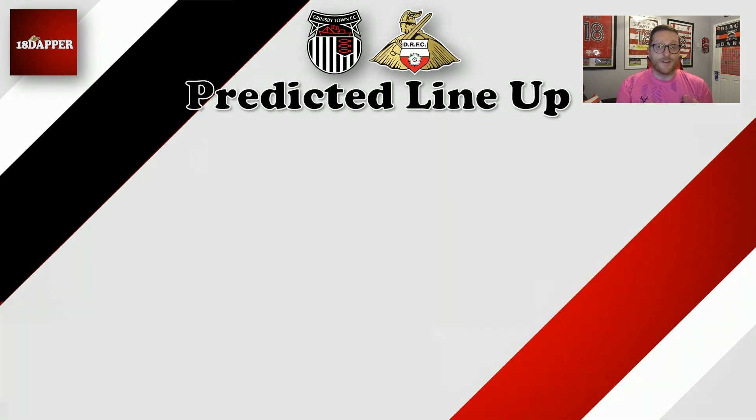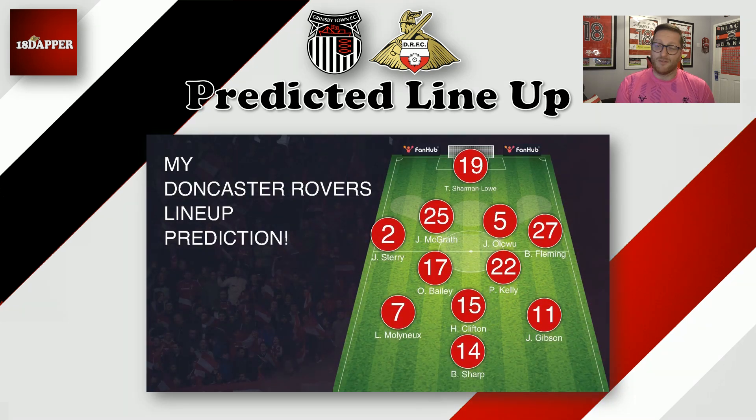On to the predicted team line-up, thanks to Fan Hub. If you've not downloaded the app yet, please go ahead and do so — plenty of features to get your teeth stuck into. I use it mainly for the predicted team line-up and this is what I've gone with for tomorrow. Sharman-Lowe in goal. I don't think we can change that back four after getting a clean sheet — Sterry at right back, McGrath and Oluwu as the centre-back pairing, and Fleming at left back. The midfield looked fantastic, really strong on Tuesday night, so I've gone with the same: Bailey, Kelly, and Clifton. A change on the wing with Molyneux coming back because his suspension will be over, and Gibson on the left with Billy Sharp up front on his own. I don't think I've had any 11-out-of-11s this season — hopefully this one is the first. Get your swaps in the comments down below.